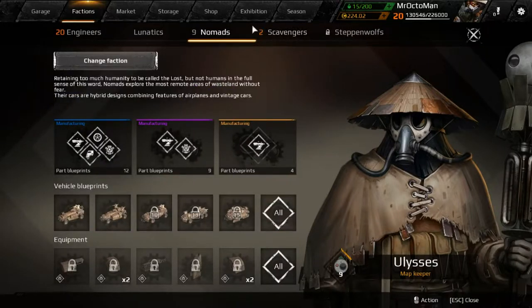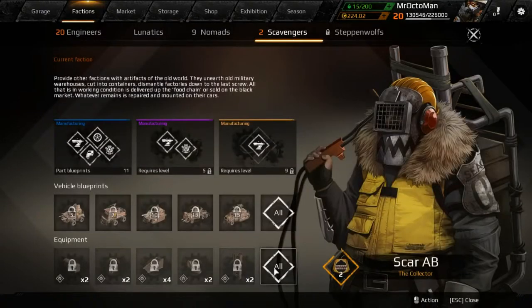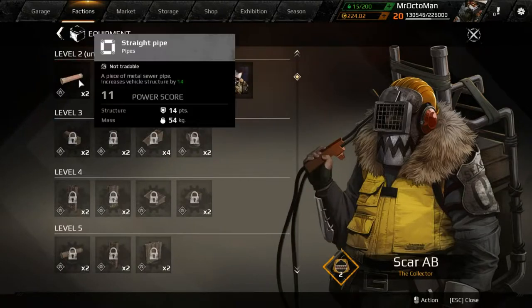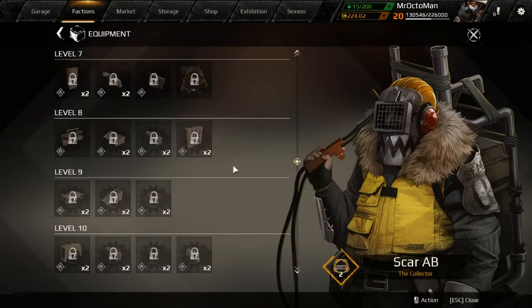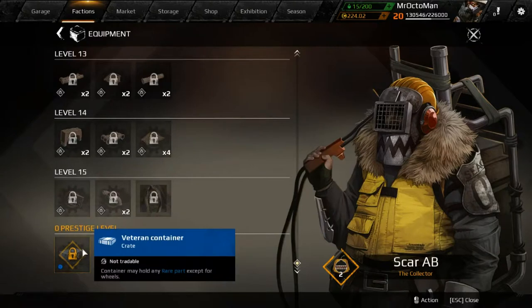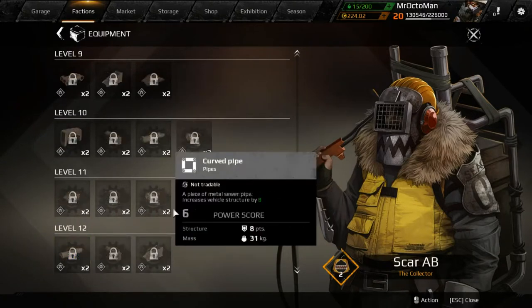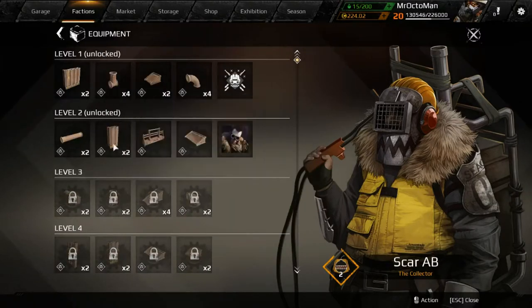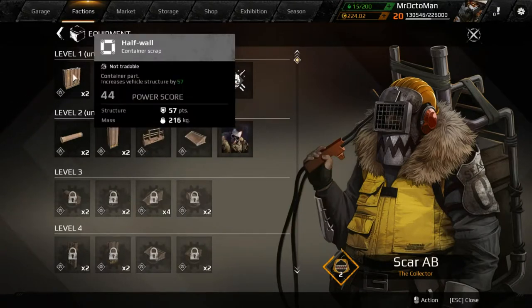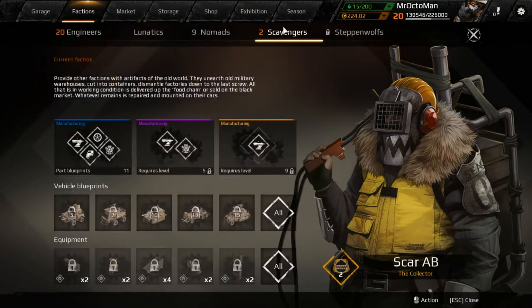You can see which faction you're in by the number currently shown in orange. I'm currently in the scavengers, with nomads at level 9 and engineers still growing at level 20. From the scavengers I get pipe pieces, different pieces, player profile portraits, and eventually a veteran container.